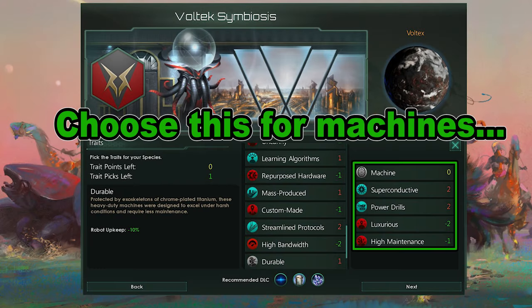For the Machine species, I went with Super Conductive for even more energy credits and Power Drills for more minerals. I wanted to go for Efficient Processors but could not find a way to make it work. For negatives, I picked Luxurious and High Maintenance because they seemed the most harmless for the points that I needed.